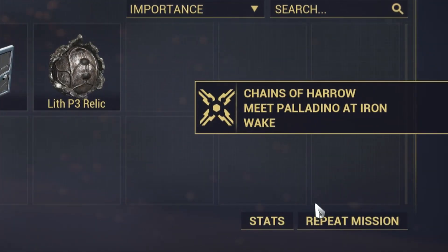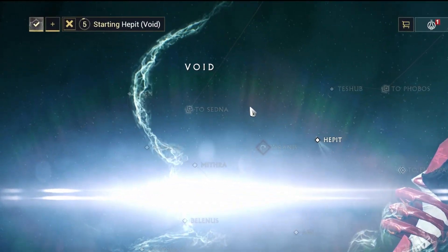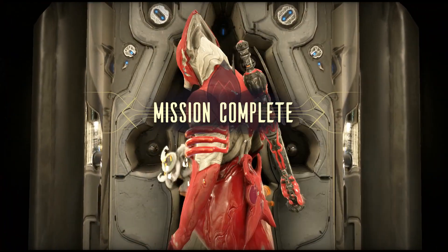If you want to speed things up a little bit, you can use the repeat mission button to repeat the mission. If you go in solo, it's going to take a five-second countdown instead of ten, which adds a little more efficiency to your runs.